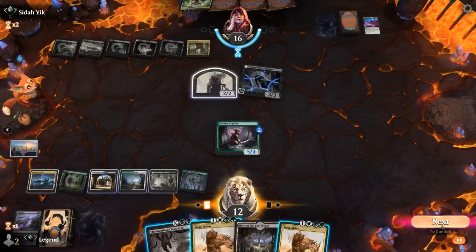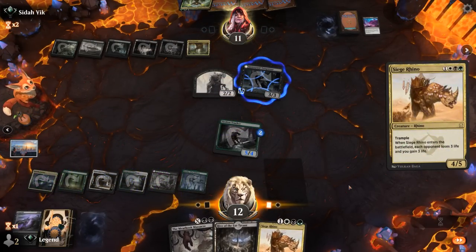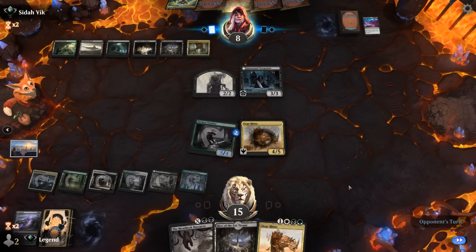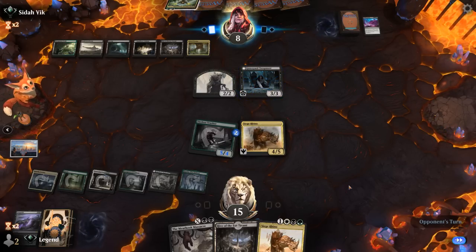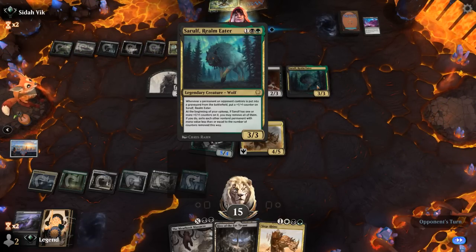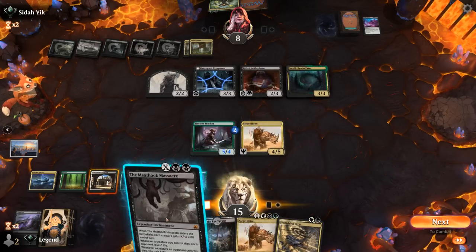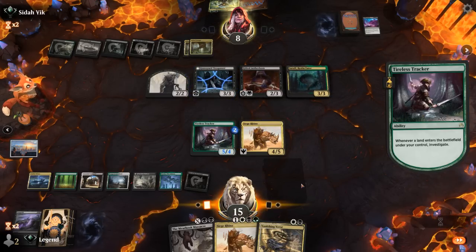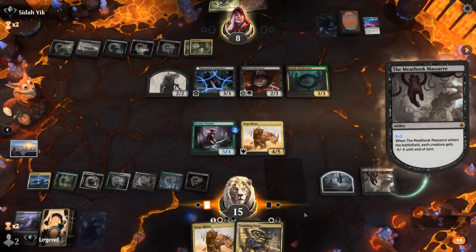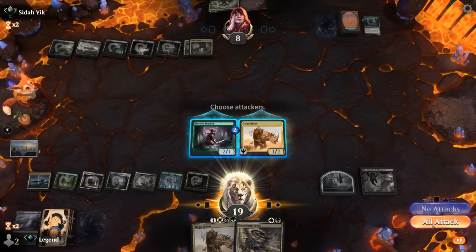We can start attacking with another Siege Rhino — excellent. This is going to gain us some life back. Next turn we're setting up a nice one-sided sweeper. The opponent has quite a few cards in hand so the game's far from over. Best case scenario they play another small creature — it's going to be an Aetherborn and a Sarulf — perfect. Things are going according to plan. We can Massacre for 3 and get another Clue token, still get an attack in, and a leftover Siege Rhino is nice.